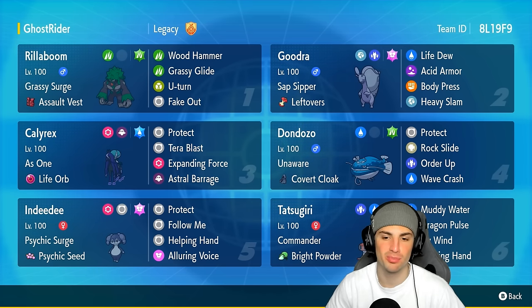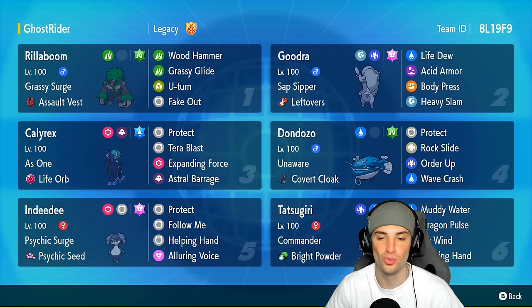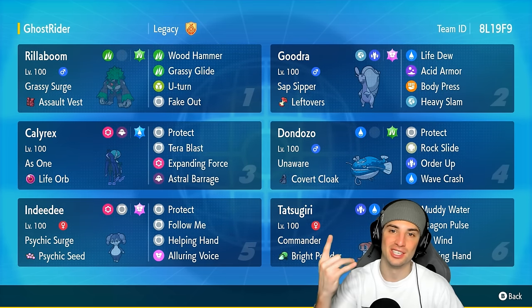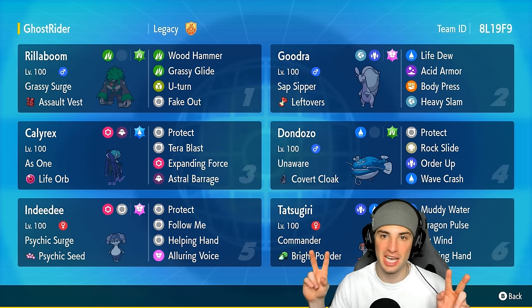We only used Don Dozo and Tatsugiri in match number one, but still, I feel like this combo is still pretty strong in Regulation G. We had Rillaboom, Calyrex, Indeedy, and Goodra all get to be showcased today and they all did wonderful — especially because we got that 2-1 winning record. But guys, that is going to be it for today's video. If you enjoyed the content, don't forget to smash that like button, click that subscribe button so you know when all my videos go live. You guys rock — make sure you spread the positivity today. I'll catch you on the next one. Peace out everybody!